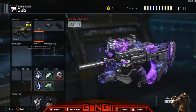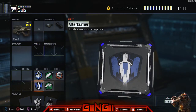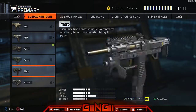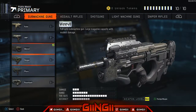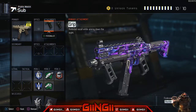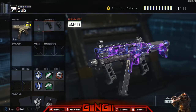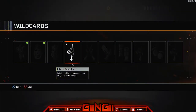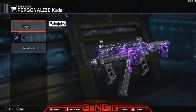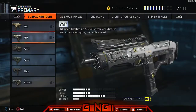For the Weevil you'd put on quick draw or fast mag and take off Afterburner. For the CUDA, you can run this with the perk setup or take off Afterburner and put on extended mags or fast mags.